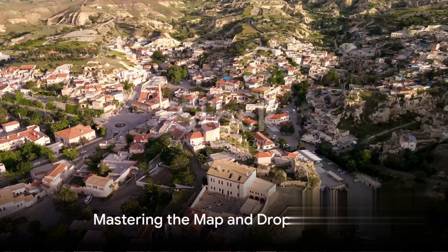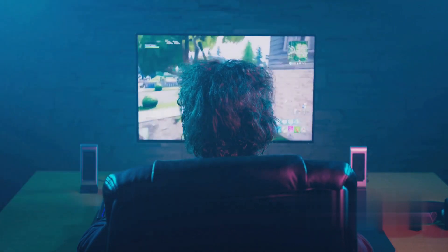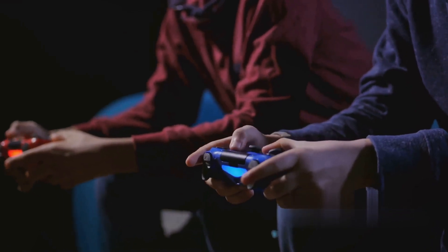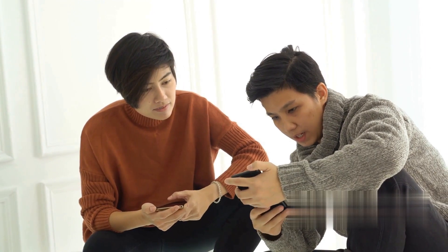First up, master the map and drop strategy. Every match begins with a crucial choice: where to land. Each map — whether it's Erangel, Miramar, or Sanhok — has its own quirks and features. It's not just about knowing the terrain, but also about understanding the hotspots and loot distribution. Your drop location should align with your playstyle.